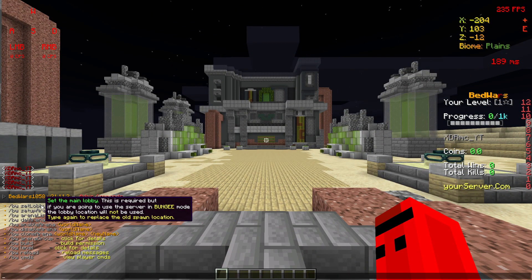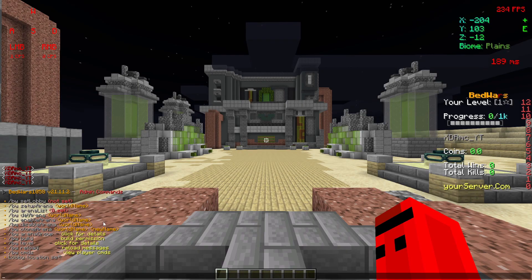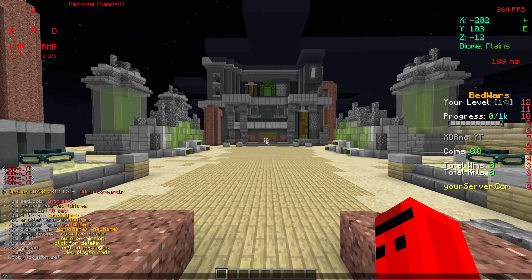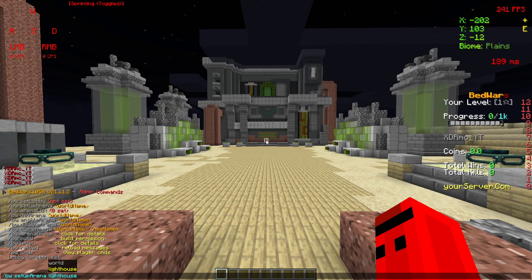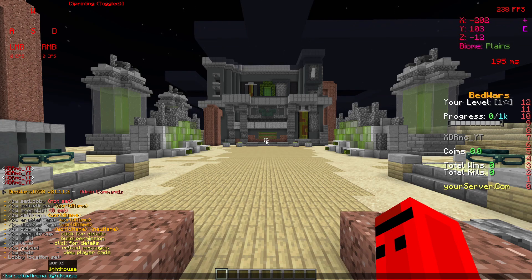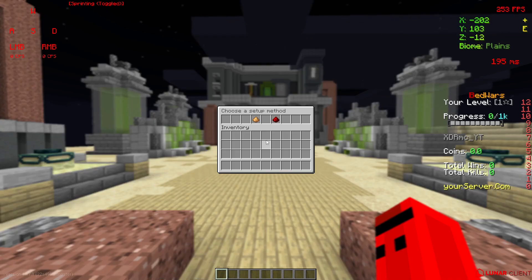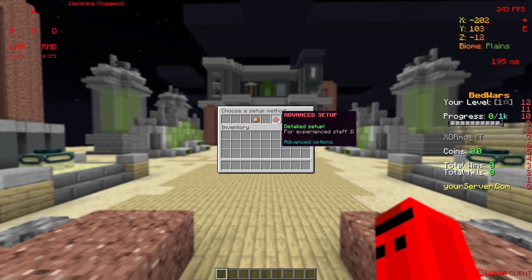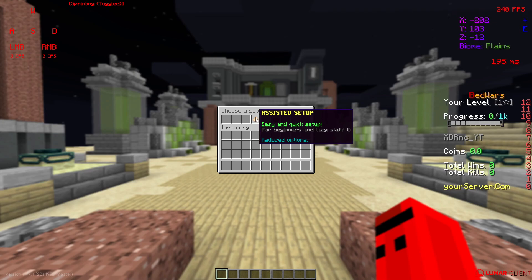Let's set the lobby first. Click on BedWars set lobby — there we go, our lobby is set. Then do slash VW setup arena, select your world, and click on it. You can either do the assisted setup or the advanced setup. I recommend doing assisted setup unless you've got a different plugin. Let's click on this.